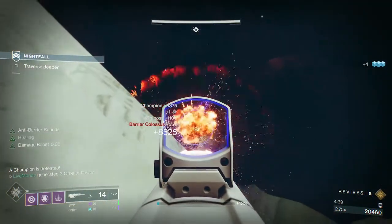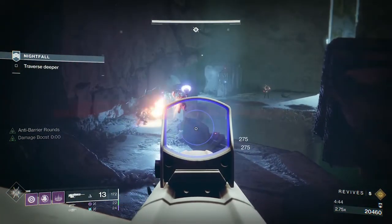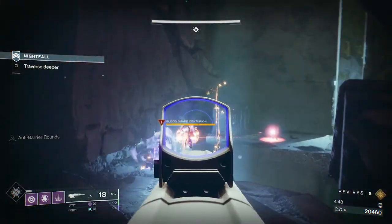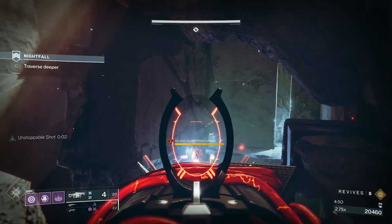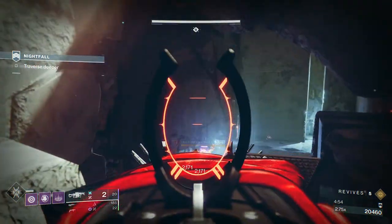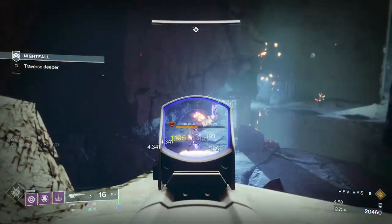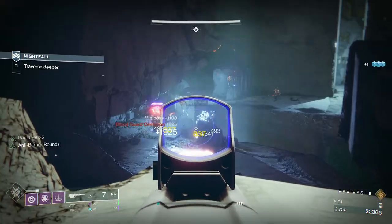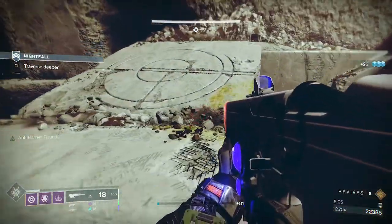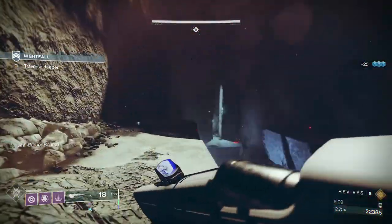The big dude here — if you do it the way I've just done it, the snipers will take his shield down because Match Game is on. It's a Grandmaster and we don't have anything arc. So what I like to do is take one of these barriers down from over here, because it can be a little bit more tricky if you go over the other side and you've got two sniper barriers. It's bad enough if one of them hits you — it's going to kill you. When you've got to dodge two people's shots, it's not so great.